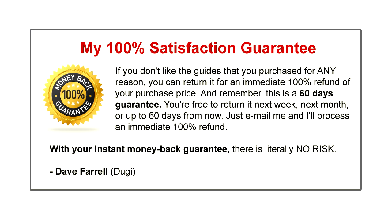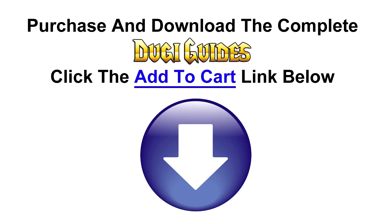Remember, all our guides come with my personal 100% satisfaction guarantee. If you don't like the guides for any reason, you can return it for an immediate 100% refund of your purchase price. This is a 60-day guarantee — you are free to return it next week, next month, or up to 60 days from now. Just email me and I'll process an immediate 100% refund. With your instant money-back guarantee, this is a no-brainer. Purchase and download our guide today by clicking the Add to Cart button below.